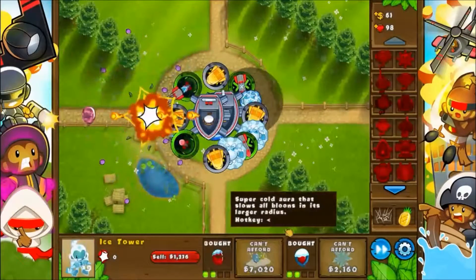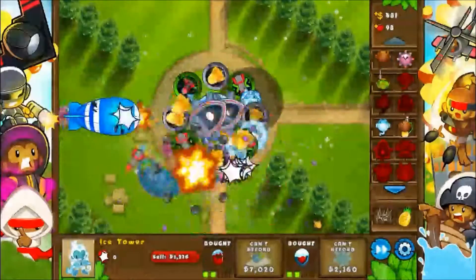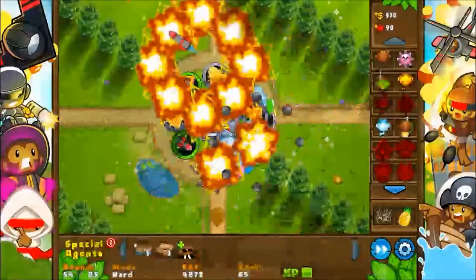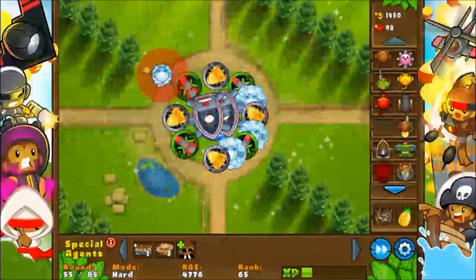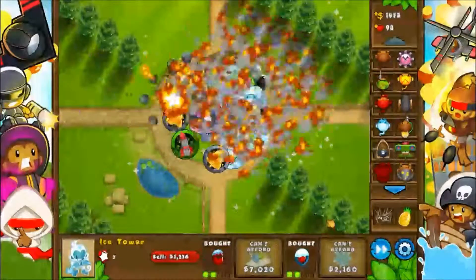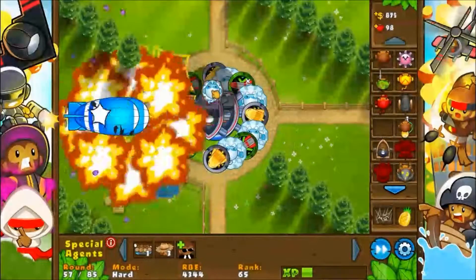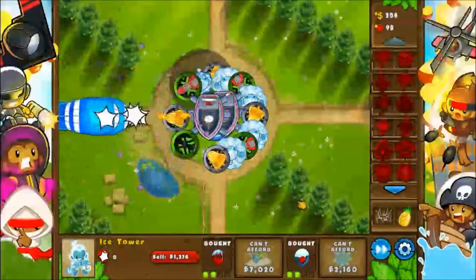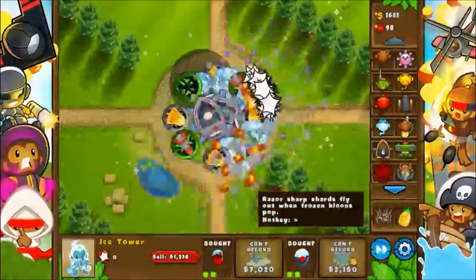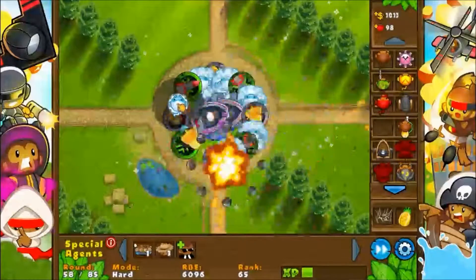I think the ice shards might help out with Moab poppage as well — if there are any frozen bloons around the Moab when it gets popped, it releases the shards into the Moab, which could be useful. We shall see. There we go, that really takes care of the Moabs quite quickly with my shards — I think this is actually going to work. I feel like I might be spamming a little too much on the ice considering the bloons have to go all the way around, but you know how I am with my spam and my tendency to make things even.